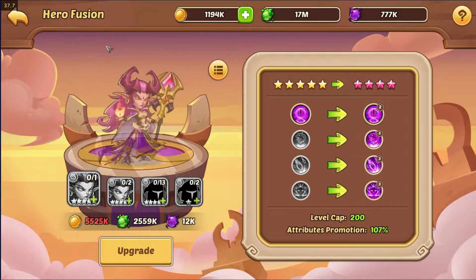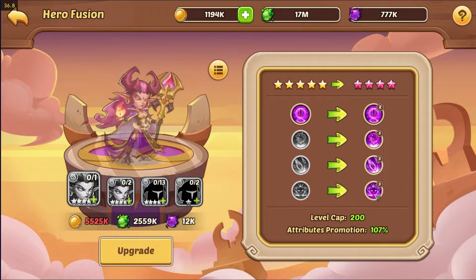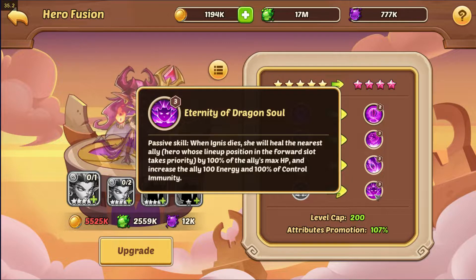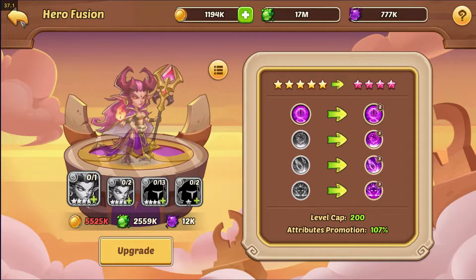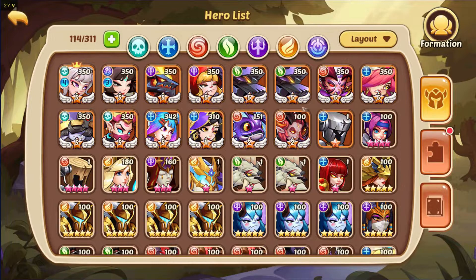Nine-star is the lowest you can go, because if you go lower — say eight-star and below — her control immunity will drop below 100%, making it hit-or-miss and not effective. So nine-star is the minimum. This is why you use her in her nine-star form in the forward position: she dies, heals your ally, gives energy, and grants control immunity.